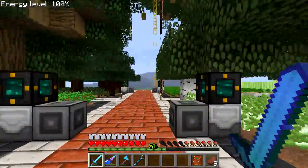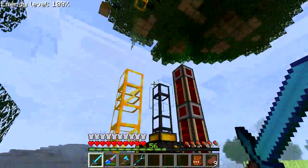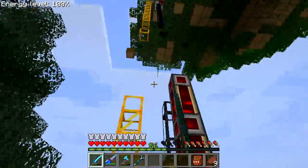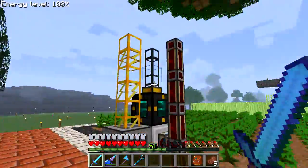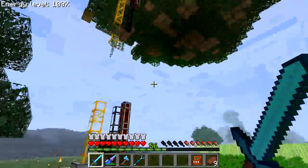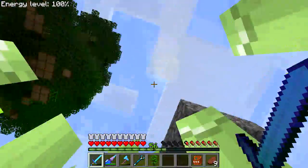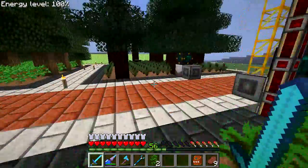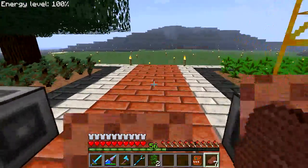I have these tree farms set up, but I've turned them all off because I want to fix one of them. The trees would grow and actually destroy the pipes, so I'm trying to think of a way to fix that. My solution is to run lines up to the outer edge of the tree and do a wider range instead.